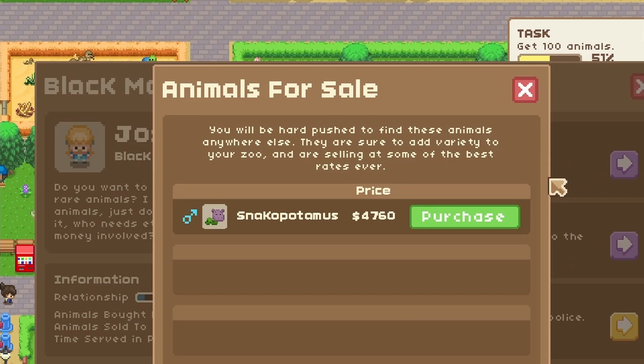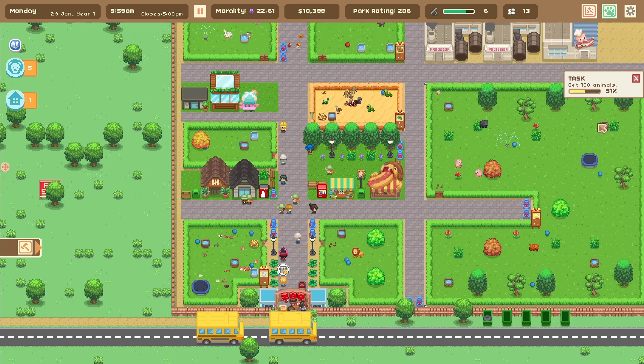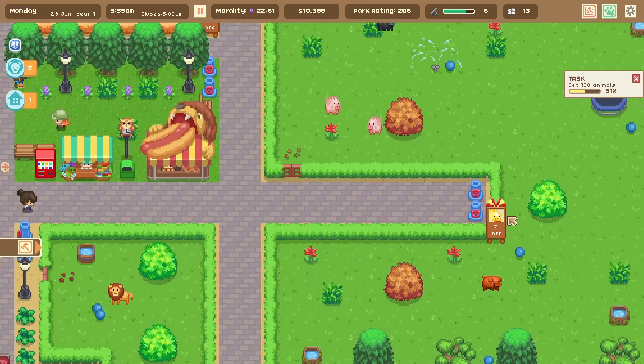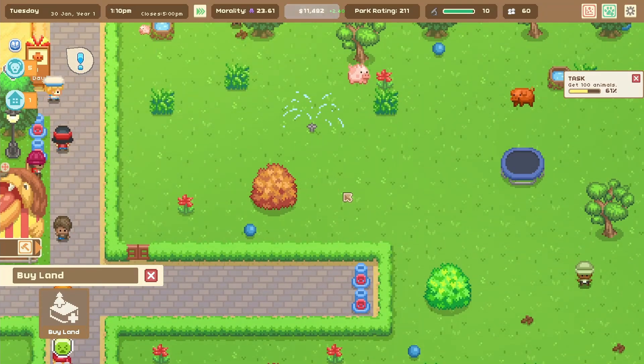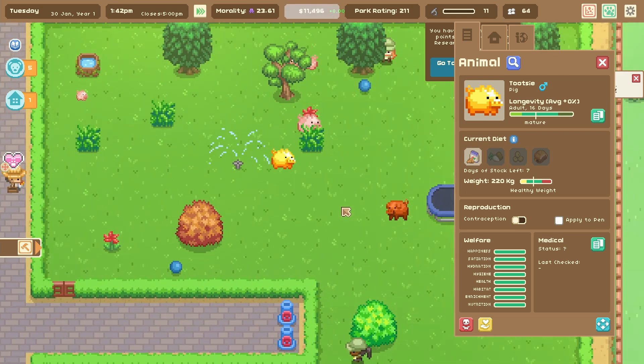We also have way too many geese. I can also buy a snake hippopotamus — what is a snake hippopotamus good for? I don't know. I can't afford it anyway. We need pigs and we need lots of pigs. Look at this little fella — a golden pig. I bet his bacon... you're trying to be shy, aren't you? Look at there, Tootsie the pig.